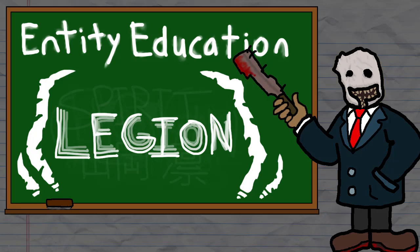Hello everyone, Interact back here again with another episode of Entity Education. In this episode, we're going to be covering probably the edgiest killer in Dead by Daylight, and also one that happens to be four people simultaneously because reasons. Frank, Julie, Susie, and Joey, probably better known as The Legion.